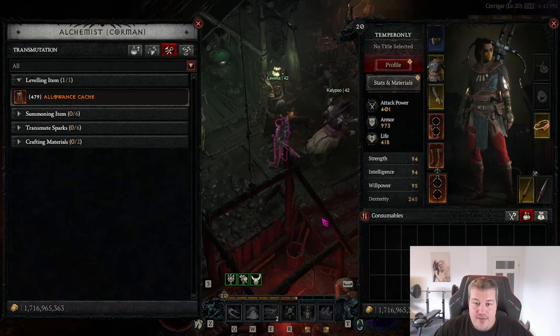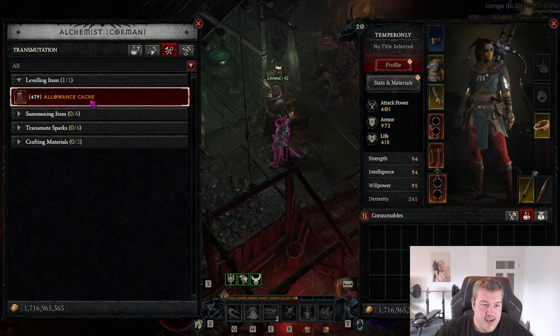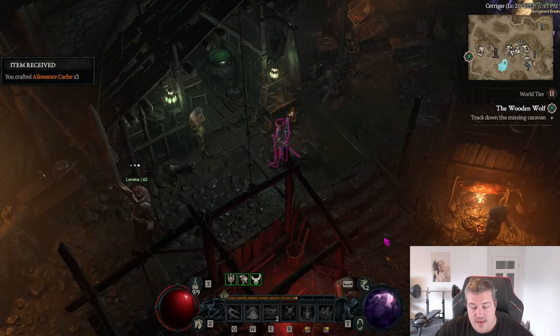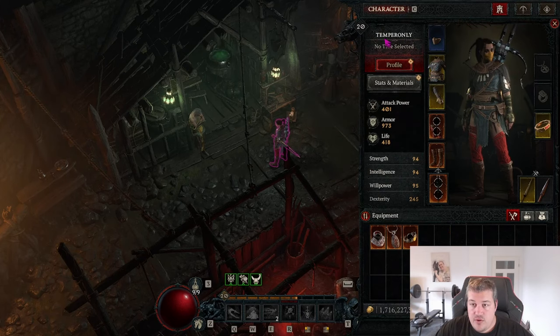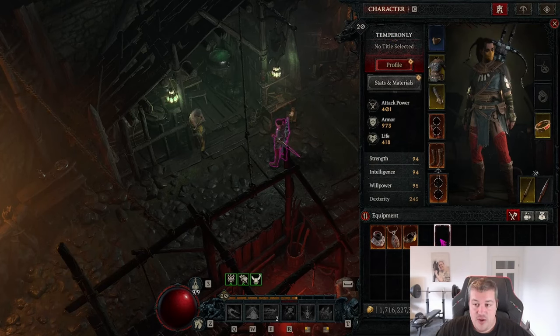Tip sixteen: if you are level 20 to 50, the easiest way to get aspects maxed on a character is to go to the Alchemist, use the allowance cache that costs almost nothing — just random materials and a bit of gold — to craft legendaries and then extract aspects for power spikes. Bonus tip: there's a Rogue character named 'Temper Only' — the reason is to farm the legendary crit damage temper recipe, since Rogue is the only class that can temper crit damage. You can trade items to the Rogue, temper crit damage, then use those items on your other character.